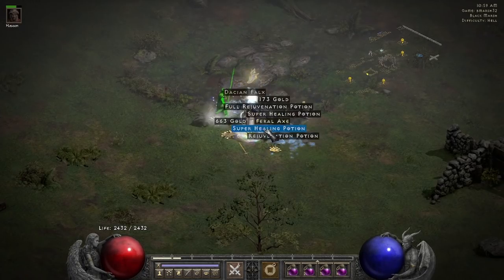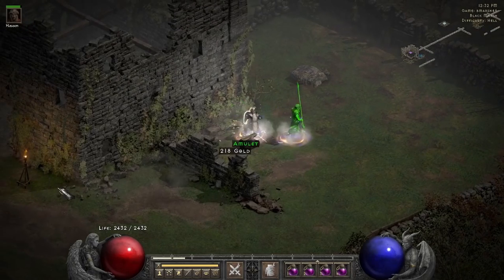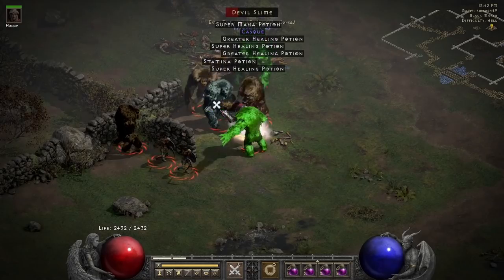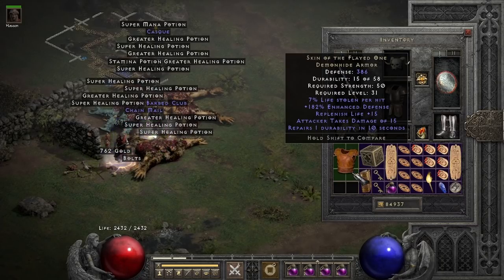I found a unique Dacian Falx on run 32, a neat item that has a chance to cast Frozen Orb on striking, but for this thing to be even remotely usable it needs attack speed or a higher chance to cast. Run 46 rolls around and I get a set amulet from a chest — was hoping for a Tal amulet, but I got the one with the two worst resistances and the plus to skills. I guess that's okay. 3 runs later, I found a unique demon hide armor, which is Skin of the Flayed One. Lifesteal on a low level chest makes this a really solid early game mercenary armor. I like it.